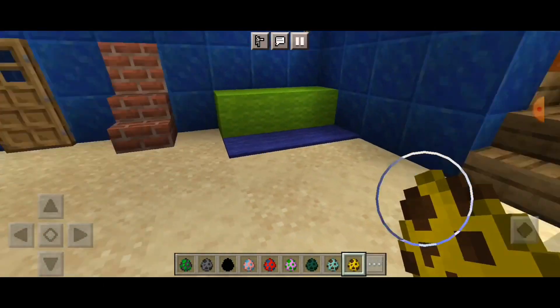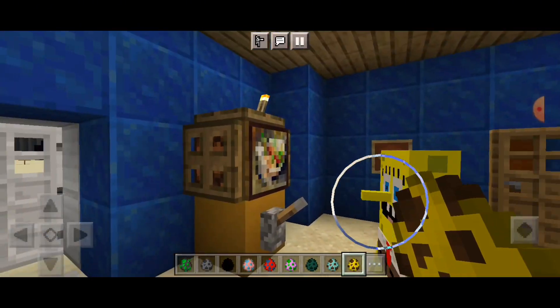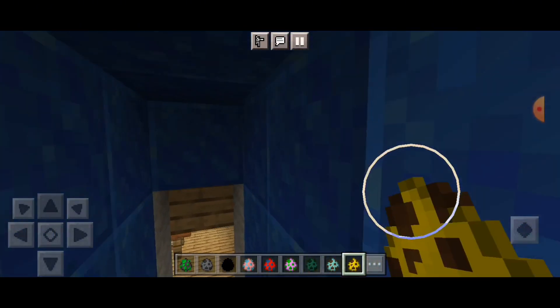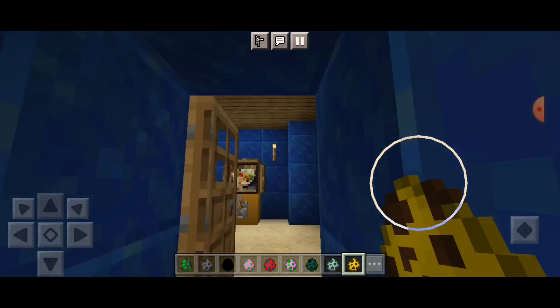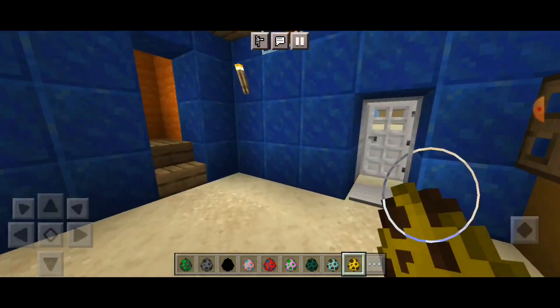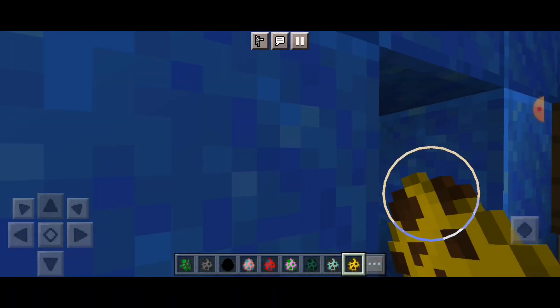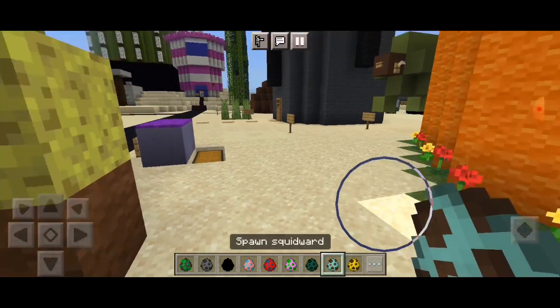Let's spawn another one inside his house. As you can see, there's his TV, this is his kitchen, and over here is his closet. Right up the stairs is where his bedroom is and other parts of his house, which is pretty cool and awesome.